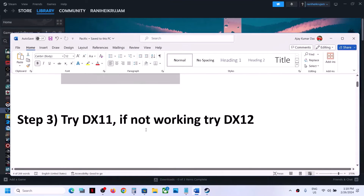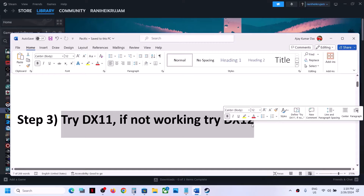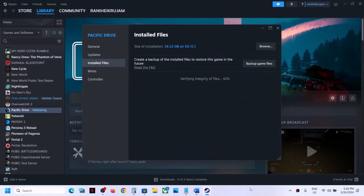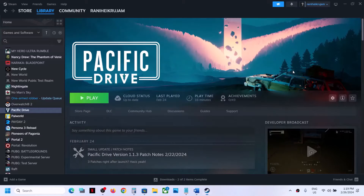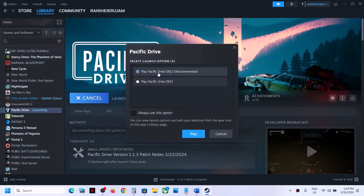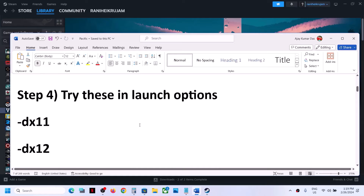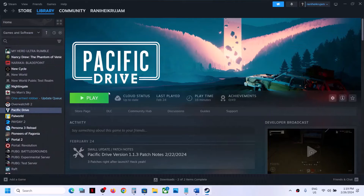The next step is to try DX11; if that's not working, try DX12. When you launch the game from Steam, a pop-up appears showing 'Play Pacific Drive DX12' and 'Play Pacific Drive DX11'. Try both options and check which one works fine for you.